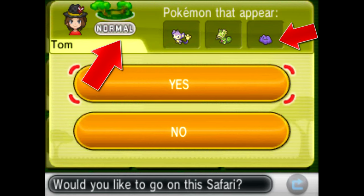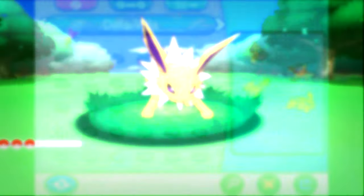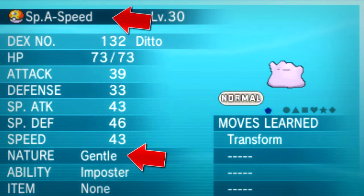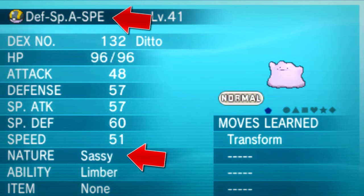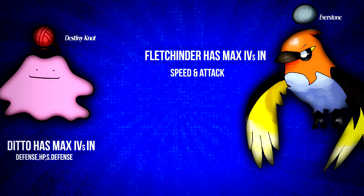For this video, I have my friend Tom who has a Normal Type Friend Safari with Ditto, so I will be catching a lot of Dittos for their natures and IVs. Now I have caught a box full of Dittos and nicknamed them based on which Max IVs they possess — they all have different natures and different Max IVs. I am going to use a Ditto with 3 Max IVs; you can even find Dittos with 3-4 Max IVs in Friend Safari. We will give the Everstone to Fletchinder and the Destiny Knot to Ditto — the Everstone ensures the Adamant nature and the Destiny Knot will pass down 5 IVs from parents to the child Fletchling.